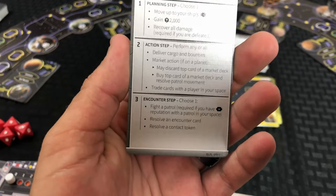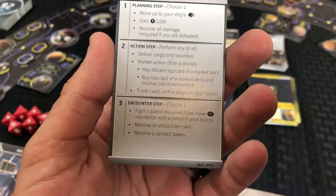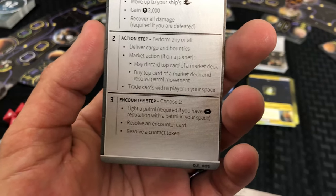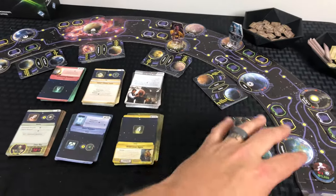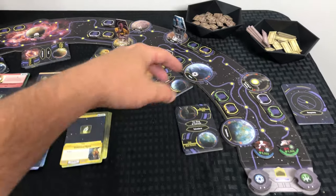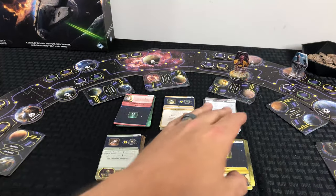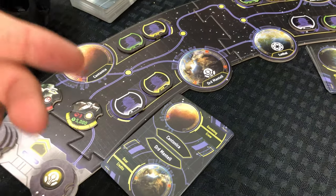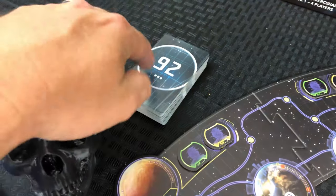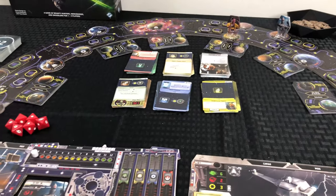The last step is your encounter step, and again you only choose one. You can fight a patrol - also required if you have negative reputation with a patrol in your space. You can resolve an encounter card - these are the cards associated with all the different planets around the board - or resolve a contact token. If you're on a yellow nav point, there's a set of deep space cards associated with that as well. You can choose to reveal one of the contact markers, which have a number on the token itself. You draw that specific numbered card from this deck and resolve it.